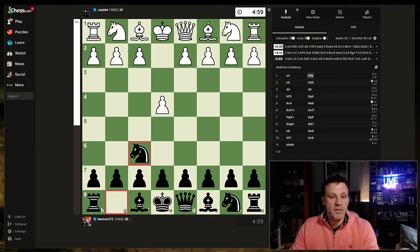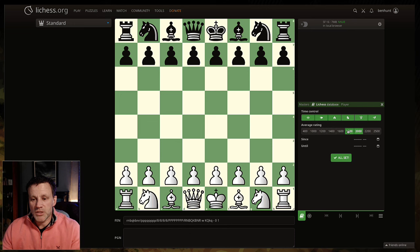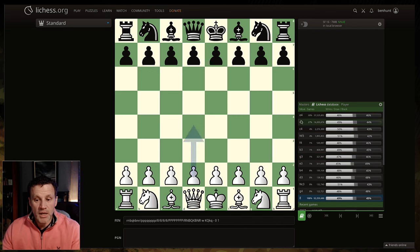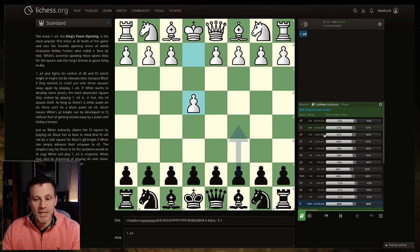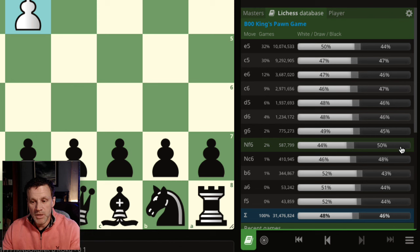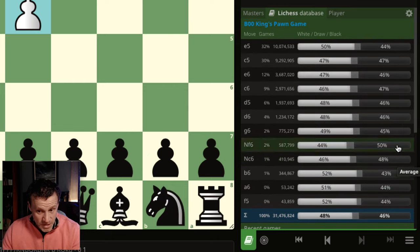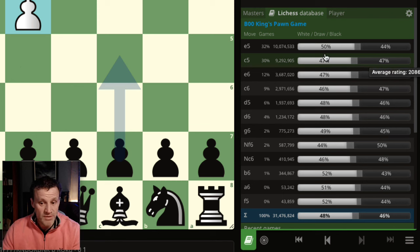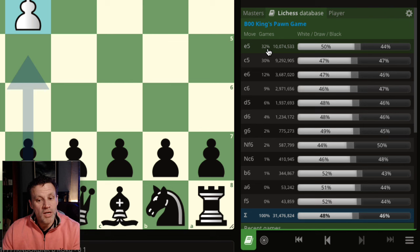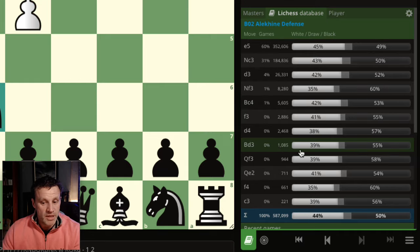Let me pull up the Lichess Chess Explorer. I've got it set to 2,000 only, rapid and above. Against E4, Knight F6 scores 50% — it's better by a clear couple of percent than anything else on there. Knight C6 is in second place at 48%, but there's nothing else that scores 48. The Sicilian scores 47%. Interestingly, even at 2,000 level you're getting more E5s than Sicilians — 32% against 30. But Knight F6 scores best.